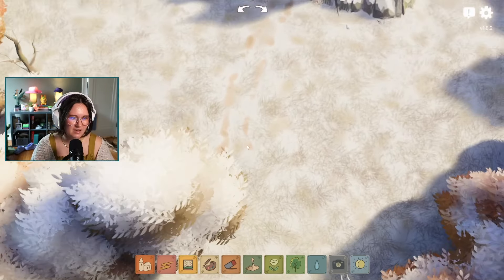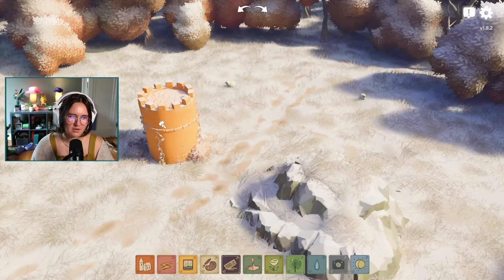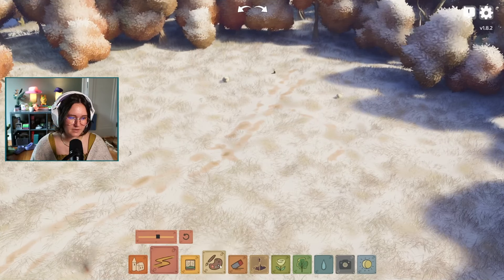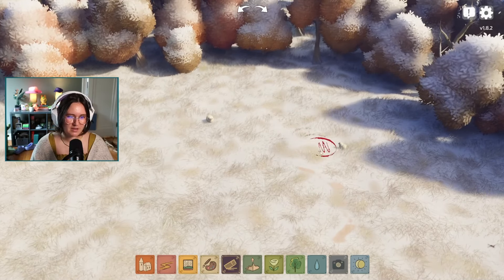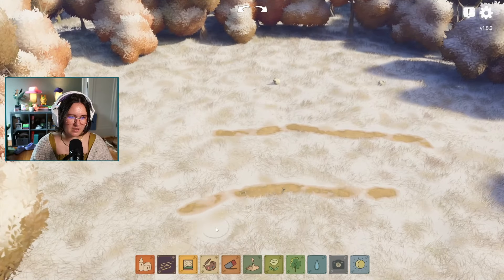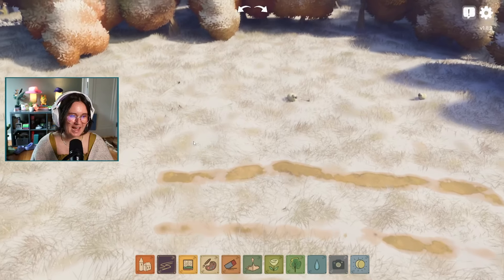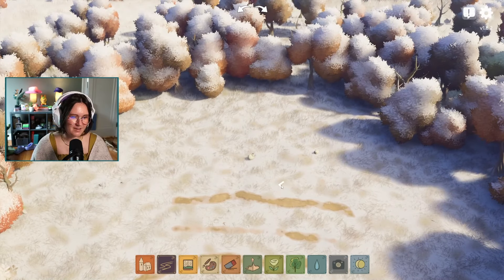I'm going to delete everything and start fresh. That was a more complicated build than I realized! In Winter the paths look like melted snow, really thin and subtle. A thicker path looks different too. I love the paths and the way it looks when you undo.